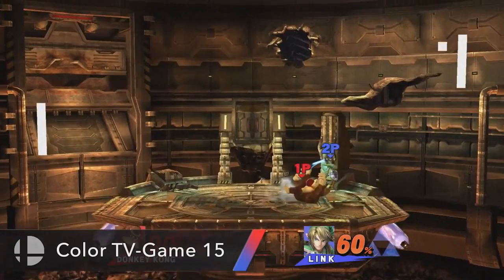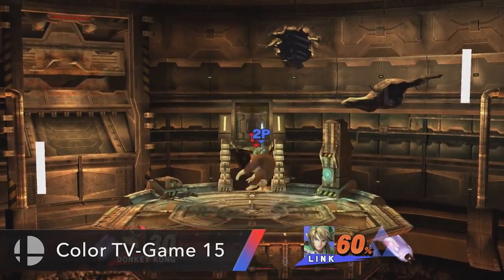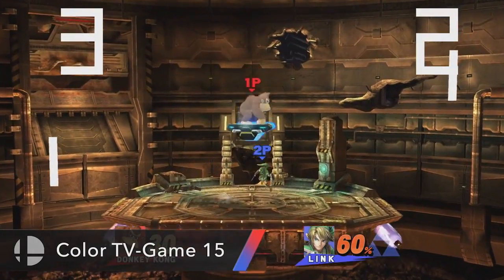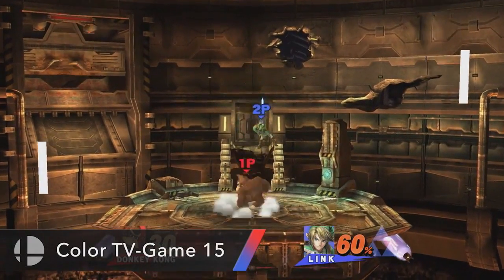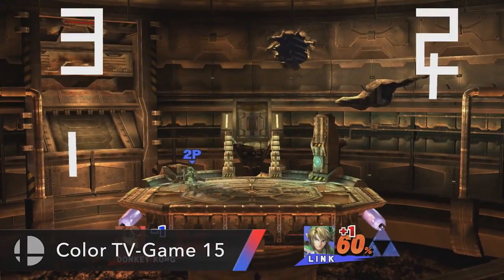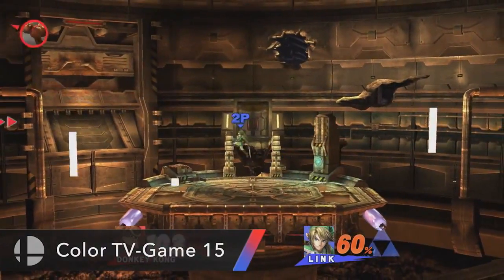Speaking of being on both sides, we have an assist trophy that's basically impossible to avoid — the Color TV Game 15, which is basically Pong. Two paddles appear on either side of the stage and bounce the ball back and forth. That ball is the thing you want to avoid, as it'll knock anyone who gets hit by it in the opposing direction. I'm not sure if the knockback is a result of DK's 80% damage, or if it's just going to be high knockback in general — I'm guessing the ball is pretty powerful. This one totally caught me off guard. I never expected them to reference this ever, and I never realized Nintendo had its own version of Pong. It's so awesome to get the original game into Smash Bros.